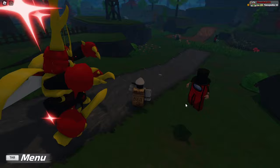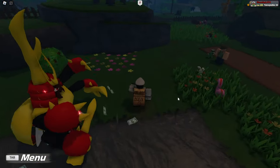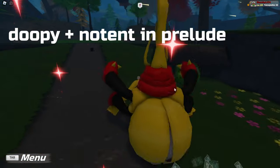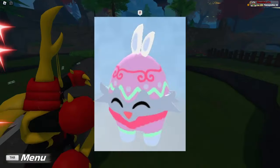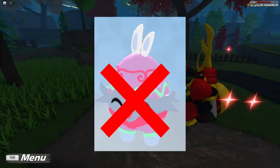A quick heads up on where you can find these Easter reskins, or the normal variants rather: you can find the normal Dupie in Prelude, same with the Notant. You can find the Chick Bin in Pasture. The Citroen doesn't really count for this because it's actual wild encounters, so we won't really be talking about that.